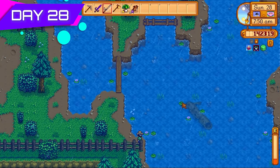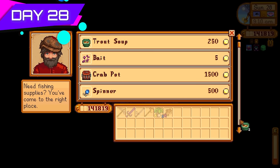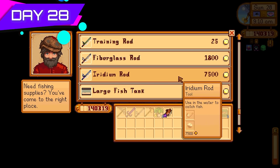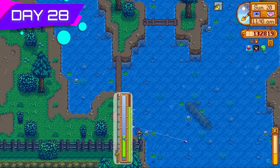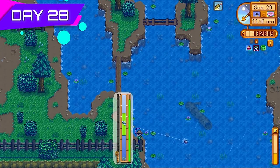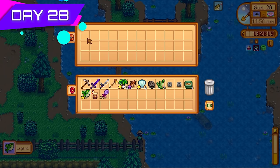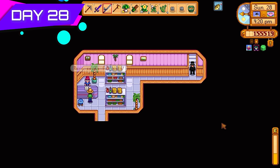Time to go after the Legend fish. I failed it a few times — the regular fiberglass rod wasn't going to cut it. So I purchased some trout soup, trap bobbers, and the iridium rod so I could use the trap bobber tackle. The Legend is a ferociously hard fish to catch, definitely one of the hardest in the game. On the third try I finally succeeded — it went on for about four minutes in real life. My progress almost went back to zero but I caught it.